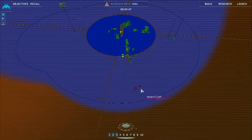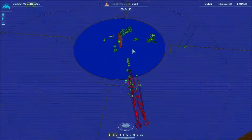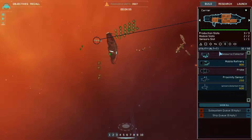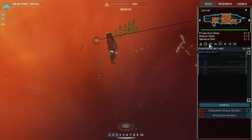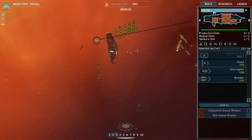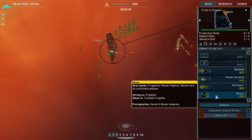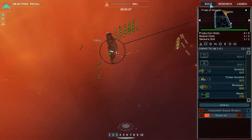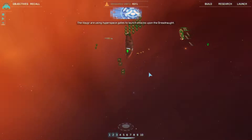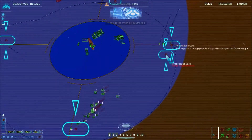Group one has defeated the enemy attack. We should really just get more resource collectors. Interceptor squadron under attack - oh yeah, I need to give orders from the mothership. Group one reports victory, production underway. The Vaygr are using hyperspace gates to launch attacks upon the dreadnought - these gates must be destroyed.